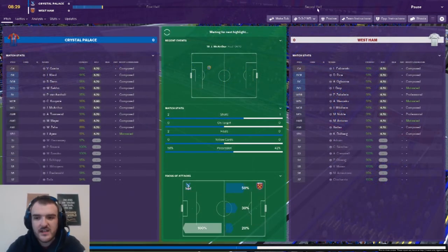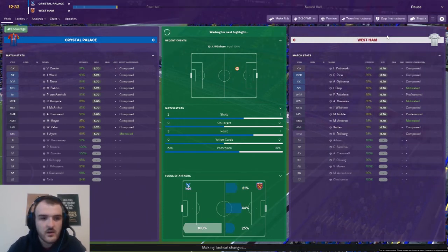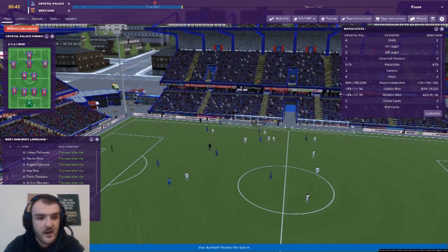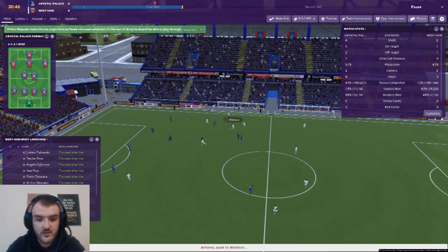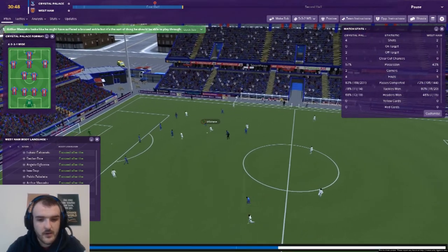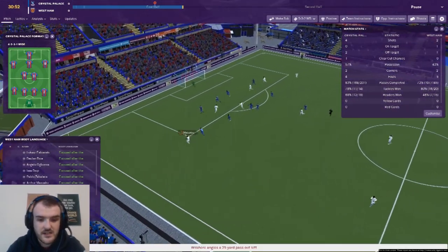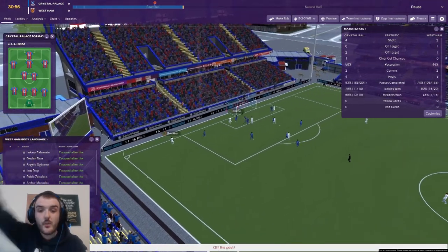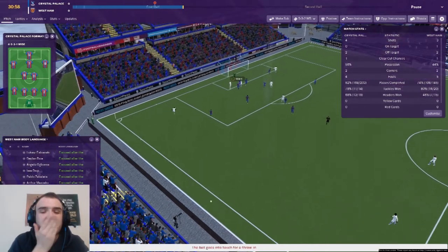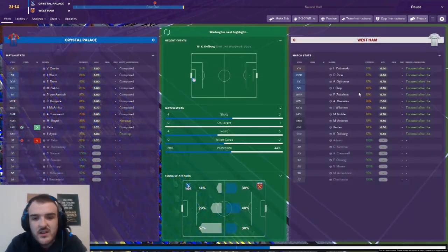Palace are already looking better than they did in the cup in the week. About half an hour gone and Wilfried Zaha goes off injured — a little bit of a bonus for us. Now we're coming forward — Wilshere goes wide to Masuaku, Masuaku into the middle of the box, and Dolberg hits the post and it's come out. I thought that was going to be the one!